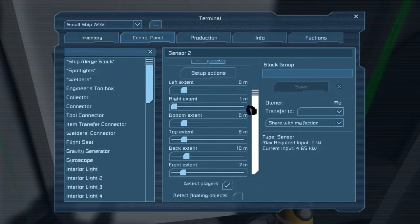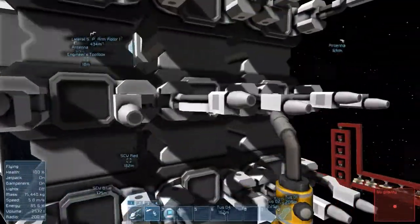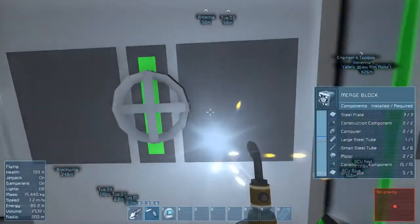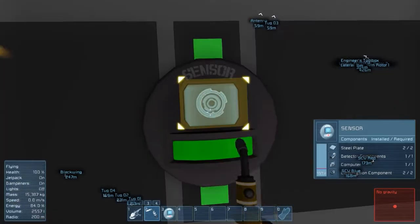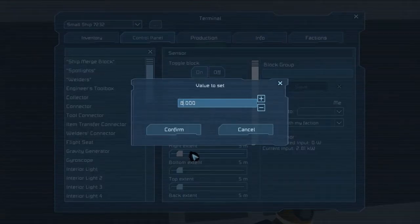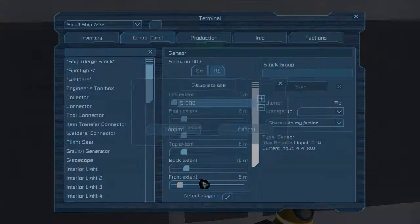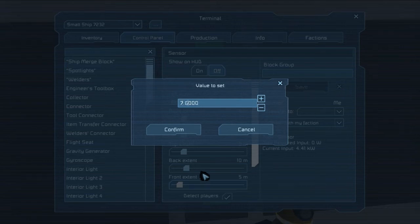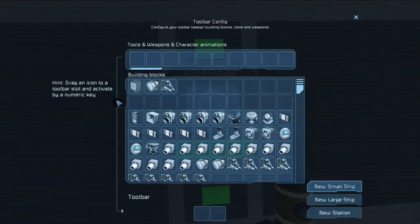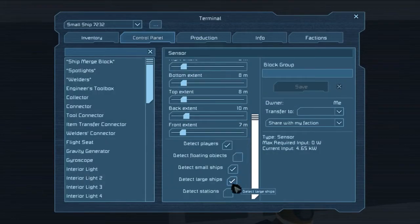This one will detect players. Set up actions — turn off when the player gets in range. And then we have this other one: left 8, back 10. The front is 0.5. This one will be toggle block on, toggle block off, detect small ships, large ships, stations — and no players.